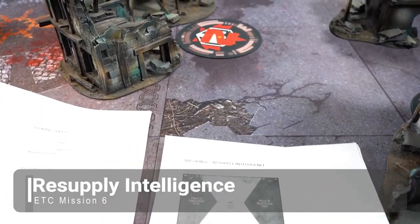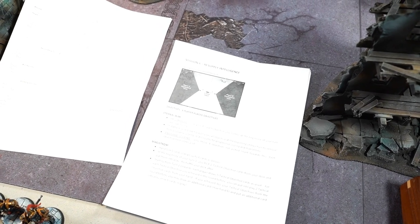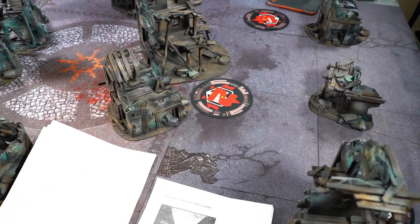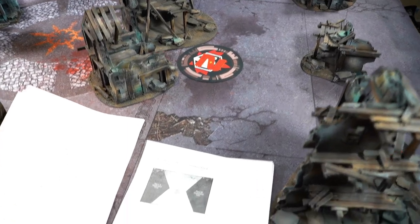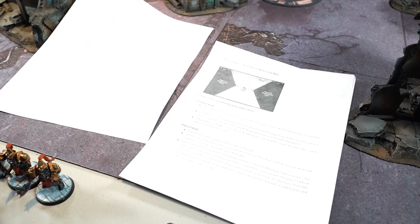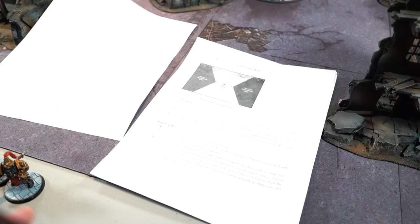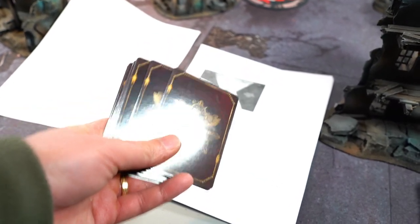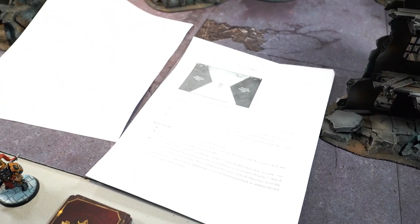We're going to be playing ETC Mission 6, called Resupply Intelligence. ETC missions work like this: predetermined deployment, roll off for deployment, roll off for objective placement. Almost all of them involve player-placed objectives. Every mission involves an element of Eternal War - progressive objective scoring as well as end-game objective scoring - and elements of Maelstrom cards, in this case the White Dwarf Scheme of War cards. You make a deck of 18 cards and each mission tells you how you can play those cards.